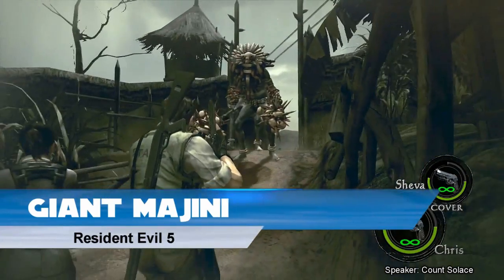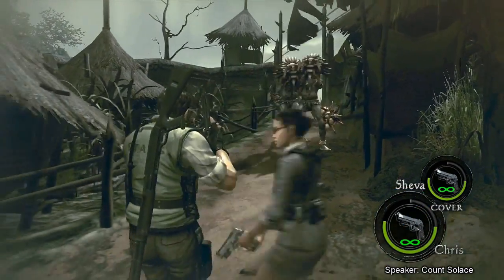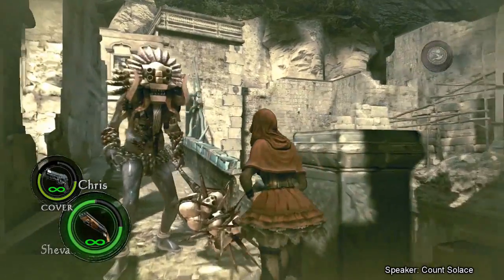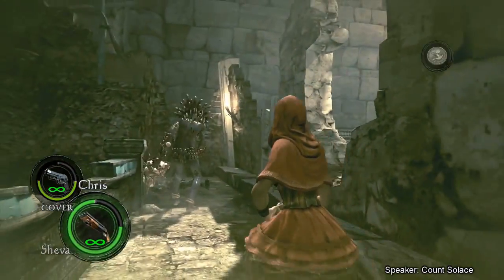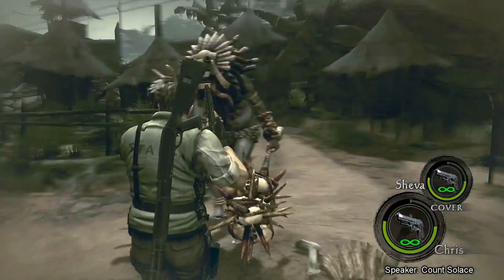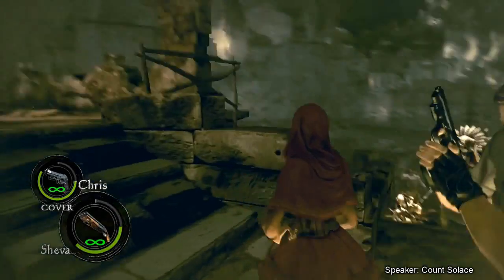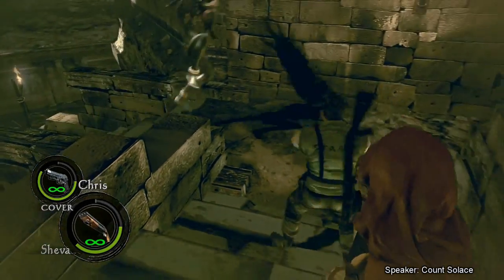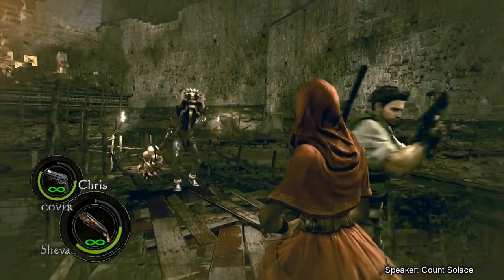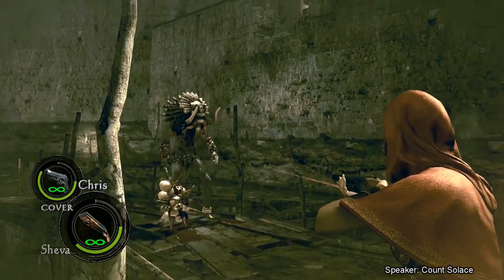Giant Majini, Resident Evil 5. You thought the crocodiles were bad in the water, but there are worse things that await you on land. The natives, uprooted from their home by Western scientists who created the early Plagas virus, were subsequently mutated in later experiments and left behind to be forgotten. The Giant Majini is an imposing 3 meters tall, wearing an elaborately decorated headdress made of stone and wood, strong enough to block bullets. They stalk up to you with great confidence and swing at you with their spiked claw — which, I should add, is made of skulls. Their design is obviously cool, but what's also pretty swell is how they couldn't care less who they hit. Get them into tight spaces with other tribesmen and they'll wail on them just as much as you. These enemies are one of the few really cool things to come out of Resident Evil 5.